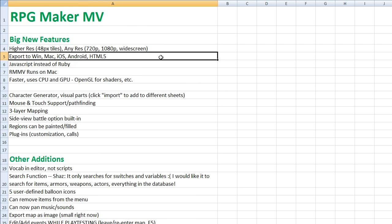Now you can export to Windows, Mac, iOS, Android, and HTML5. HTML5 means you can export your game, put it on a server, and people can just go to that website and play it directly — they don't have to download anything. It also has mouse support. Exporting to iOS and Android takes a bit more work — it's not like you just click a button and put it on the App Store — but it's possible, and it's much simpler than it was with Ace.